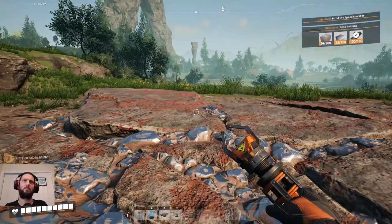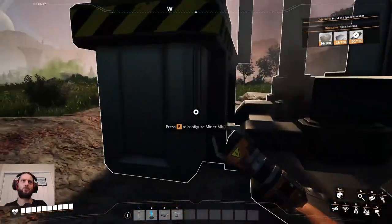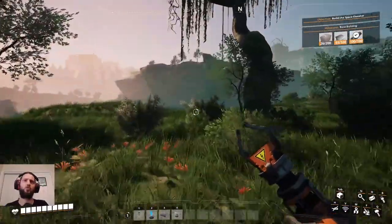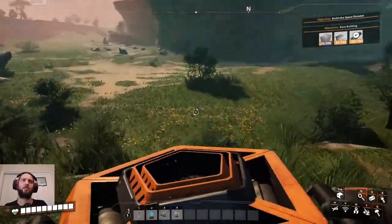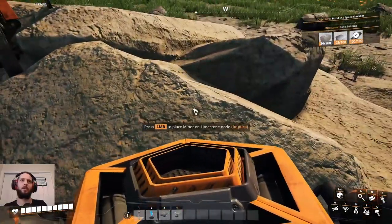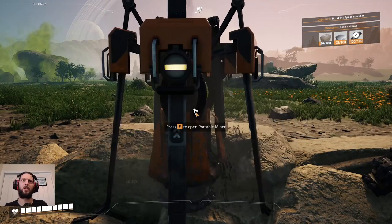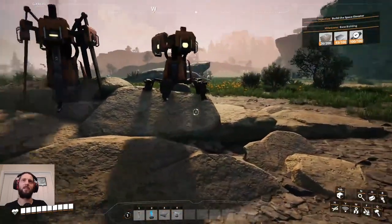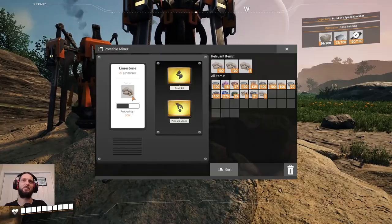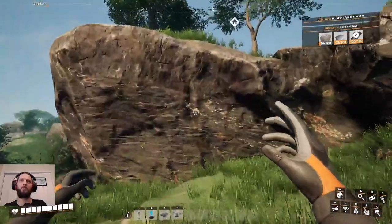I'm going to try and stick you down on the limestone, see whether or not we can actually get two on the same thing so I don't have to go further away. There was more limestone around as well. We can have two on the same thing — perfect! I think I was just being very finicky about putting it down in the middle but I didn't need to. So we can double down on that because we need quite a lot.